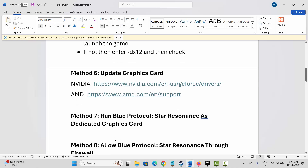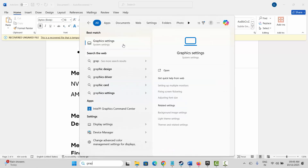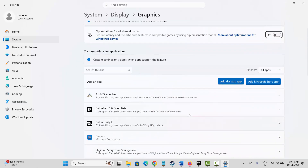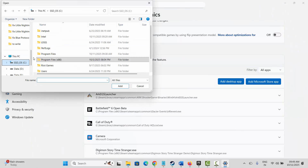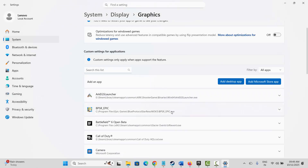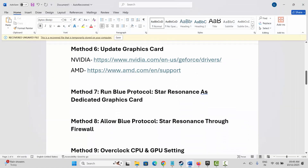NVIDIA and AMD users can go through the link provided in the description to easily update their graphics card. The next method is to run the game on the dedicated graphics card. Go to Windows Search and search for 'Graphics Settings.' Click 'Add a desktop app,' then navigate to the game installation folder in Epic Games and select your game to add it to the list. Under GPU preference, select High Performance, then launch the game.